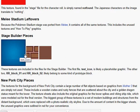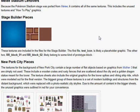Stage builder pieces. This is something new — even I haven't seen this. These textures are included in the files for the stage builder. The first file, test icon, is likely a placeholder graphic. The other two are 'our block' and 'our our block,' two likely belonging to some kind of prototype block.